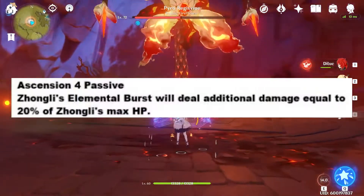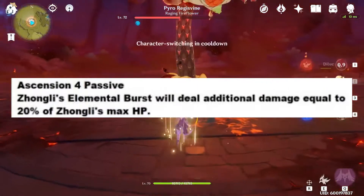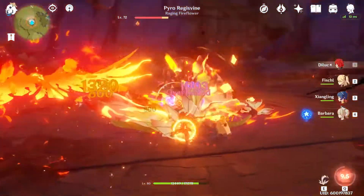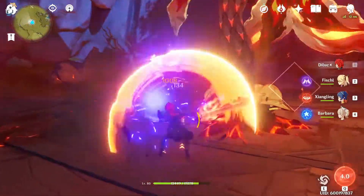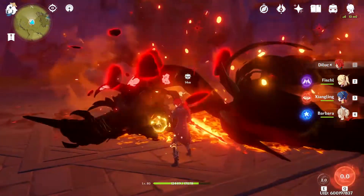His ascension 4 passive: Zhongli's elemental burst will deal additional damage equal to 20% of Zhongli's max HP. I kind of feel like they want you to build him towards an HP build, so maybe you might want to roll for an artifact set — I think it's Archaic Petra or something?